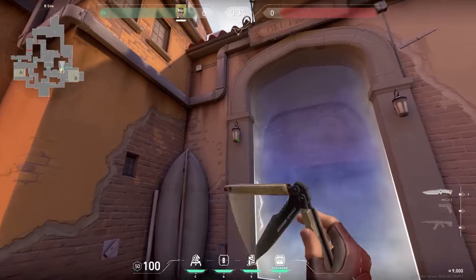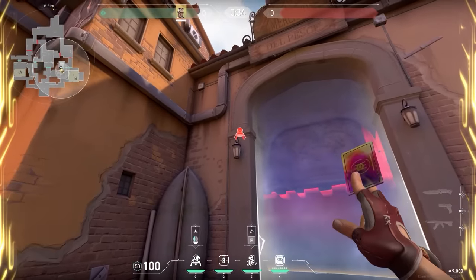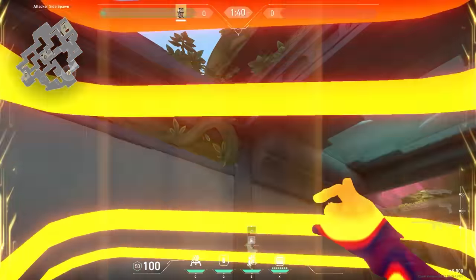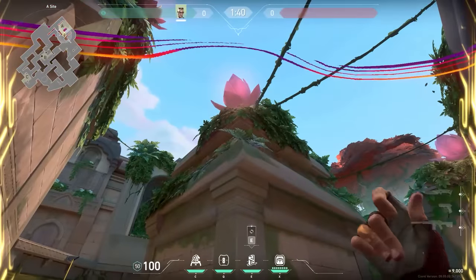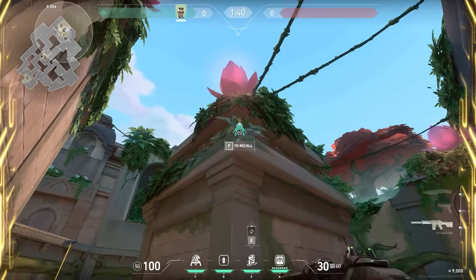In the last episode, I showed a Cypher trick where if you try to place your trap on a high spot over here on Ascent, you wouldn't be able to place it unless you teleport first and then crouch. This is a very strange mechanic and it's still in the game, but something I forgot to mention is that you can use this trick basically anywhere on the map — over here on Lotus for example, and here on A-side. It's a pretty insane trick, but it might be bug abuse, so be careful when using this one.